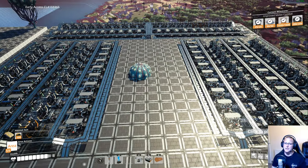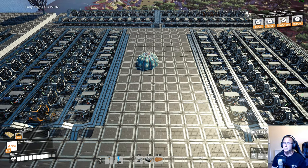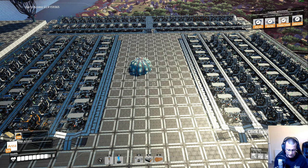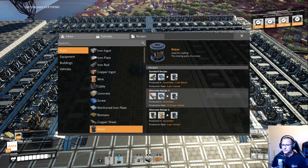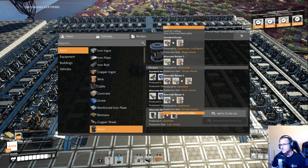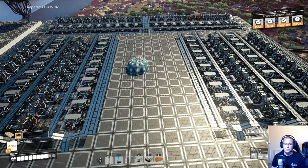The best way to deal with screws late game. There is a possibility that you can do away with screws altogether — there are alternate recipes. I'm pretty sure there are alternate recipes that can do away with the need for screws altogether. If we search for rotors, there is an alt for rotors that doesn't use screws. There you go — wire. So you can do away with screws altogether, and that's probably the smart thing to do if you don't want to deal with screws.